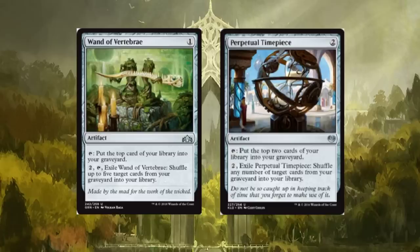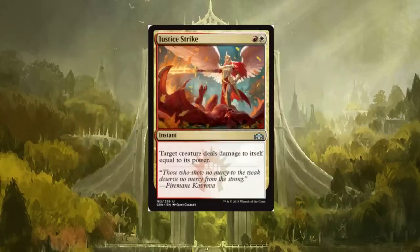Wand of Vertebrae over here is essentially replacing Perpetual Timepiece. Wand of Vertebrae: tap to put the top card of your library into your graveyard; exile it to shuffle up to five target cards from your graveyard into your library. Perpetual Timepiece is very similar: puts the top two cards of your library into your graveyard; exile it to shuffle any number of target cards from your graveyard into your library. It's basically a direct replacement.